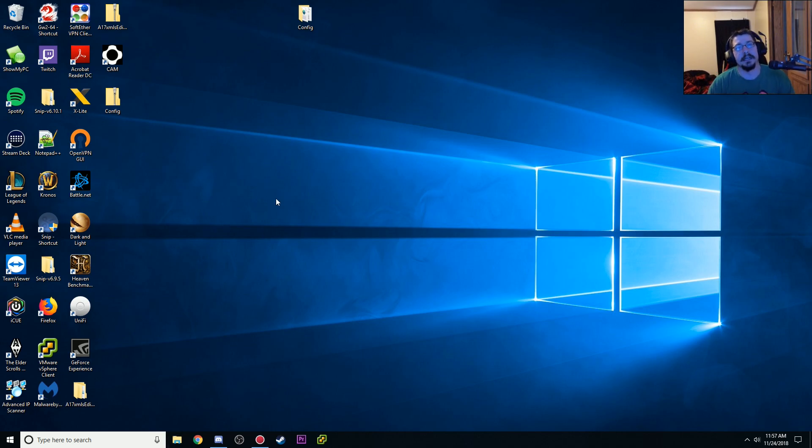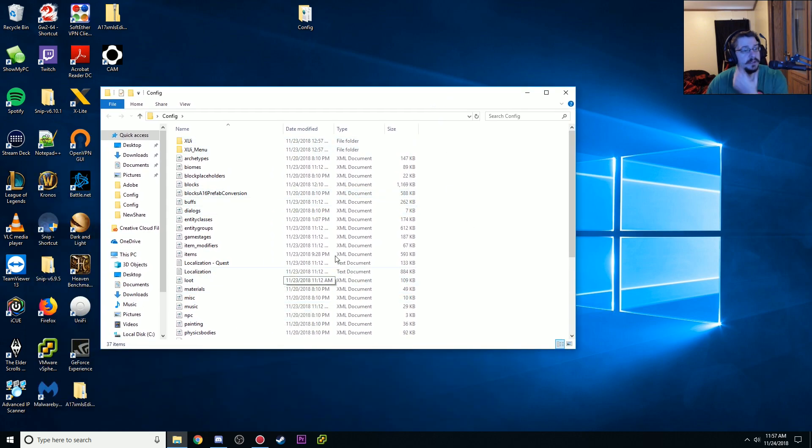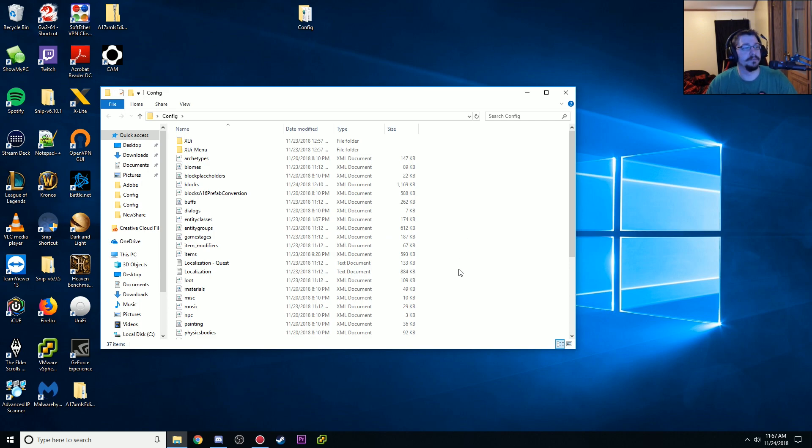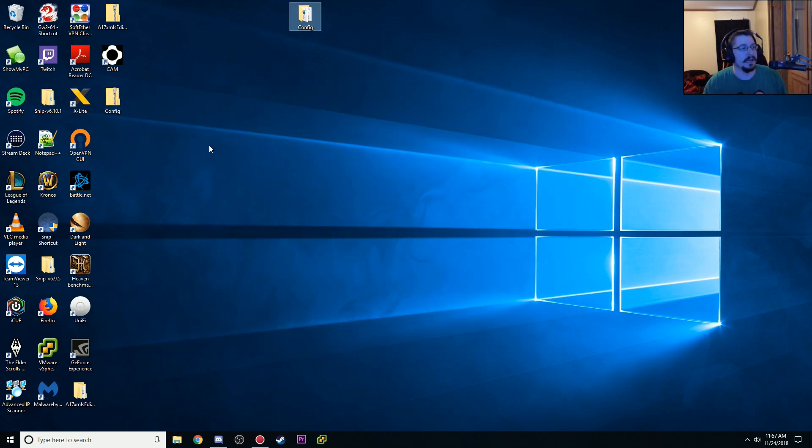So I've already gone through and edited some XMLs. As you can see here, I've got some XMLs. These are the Alpha 17 ones, the latest update, which is B199, I believe. So I've got all these set up on here, and this is just a quick little tutorial on how to go ahead and download them and install them.